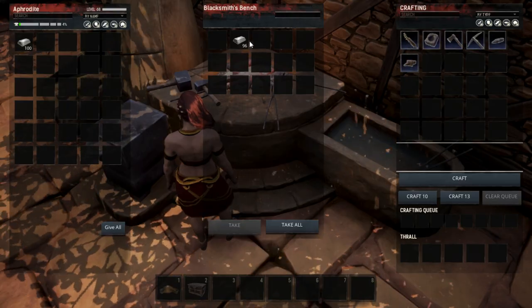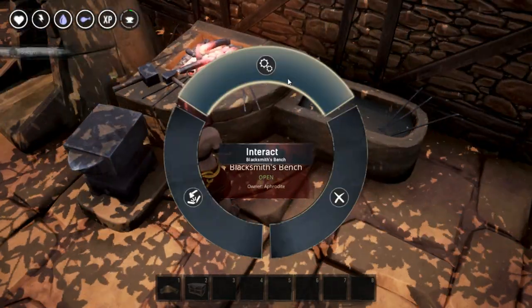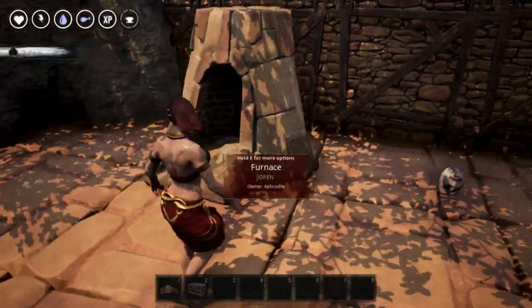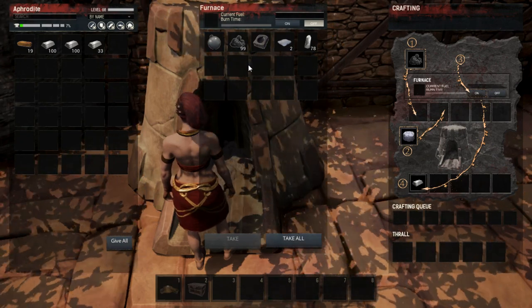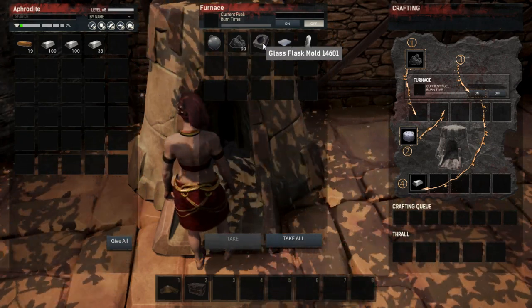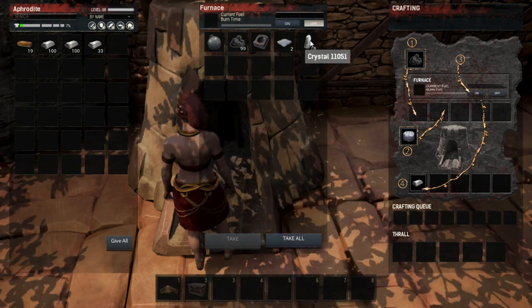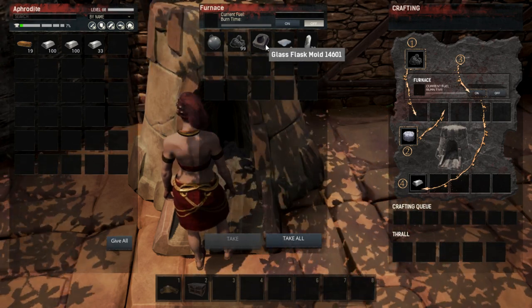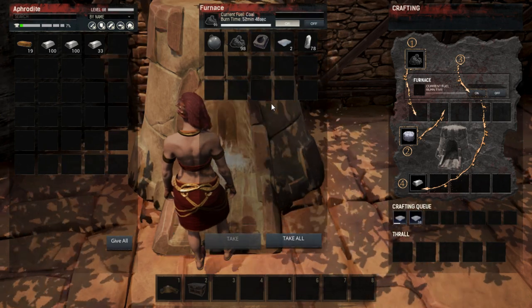Once you have your mold — I'm going to destroy this workbench because that sound drives me absolutely insane — you're going to come over to your Furnace. In the Furnace you'll of course need coal to power it. You put your Flask Mold in and you'll need a bunch of crystal.